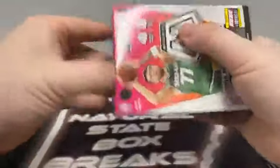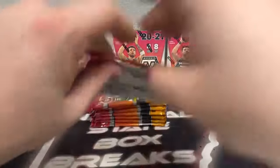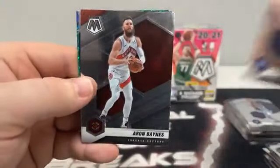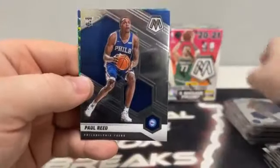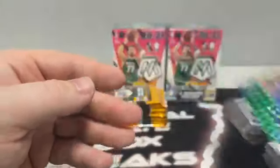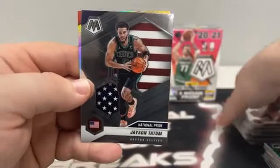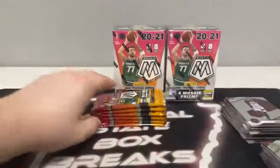Box number three. I bought Mosaic blasters from quite a few different places, so who knows — maybe we'll see more than one Genesis tonight. Another security tab. Box three, pack one: Matisse Thybulle, Aaron Baynes, a base rookie Paul Reed, and a green mosaic of Boban Marjanovic for Dallas. Pack two: Chris Boucher, Andre Drummond covering Jason Tatum on National Pride, and we get a silver prism — Norman Powell for the Trail Blazers.